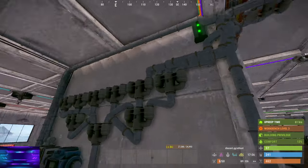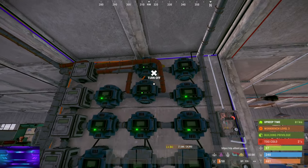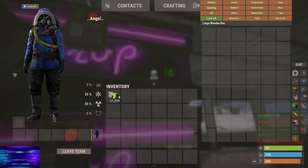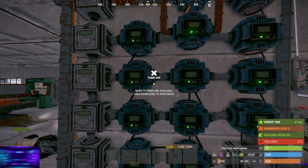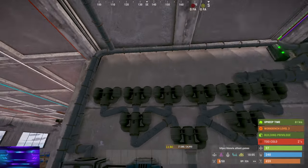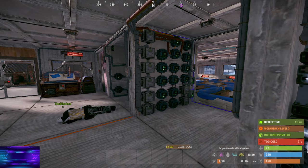The conveyor goes all the way up here and comes out here — it's confusing. Pretty much if I put stone in the box over there, it comes through one of these conveyors, gets sorted through pipes, and goes into the stone box. The pipeline goes over this way, up here, back this way, then down and pushes into here, which then auto-sorts into individual boxes. It's a very complex system — I'm just going to let the electrician do the work.